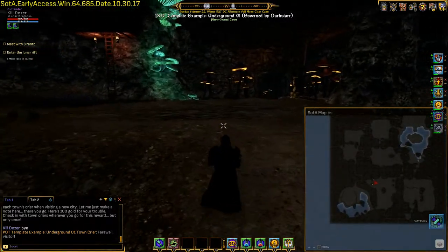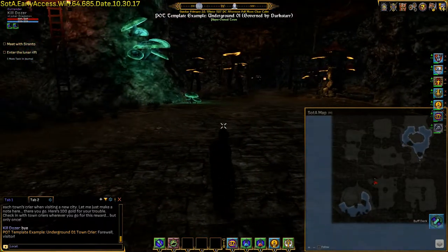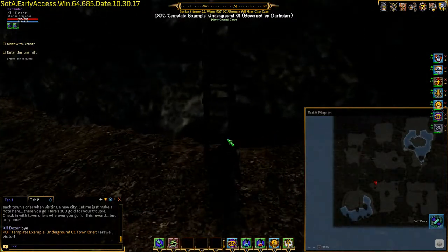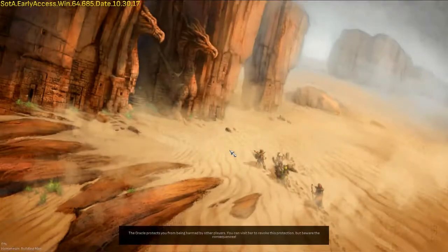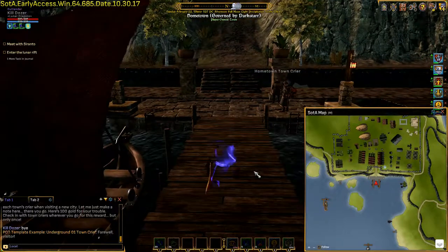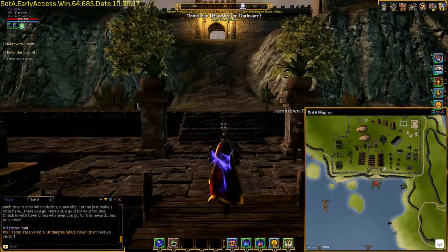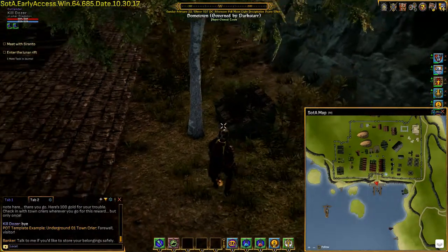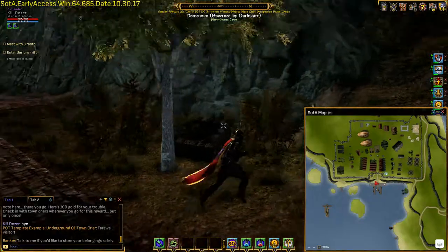One problem with having an underground town on the map is it's hard for people to see it. When we go back out to Hometown, you can see how the entrance looks — you can spot it and say 'oh, there's an underground town.' But sometimes I've walked through the overworld and said 'what's that thing?' and clicked it, and it turned out to be an underground town entrance that just wasn't marked. You just don't see it — it doesn't look like little houses the way most towns do. Here is the entrance we just went through, and as you can see it's kind of hidden, with the grass poking through so you can barely see it.